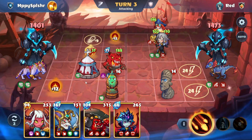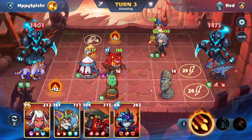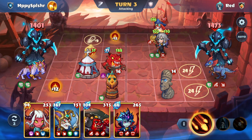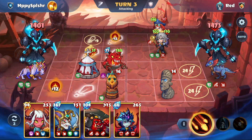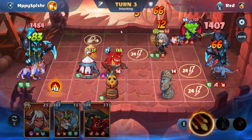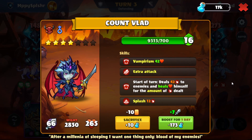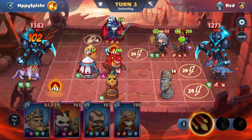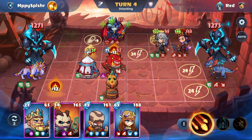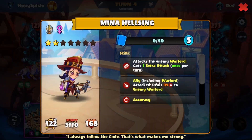We have the Priestess over here giving health boost to enemies in the line. I don't want to do our damage skill quite yet. I'm going to go with the Count Vlad over here on A3 — we'll get some damage pentagrams and also be able to deal some damage at the beginning of the next turn, and potentially have a heal. We cleared out some buildings, so we're going to go with the damage skill now against the Mina Helsing with the Evasion.